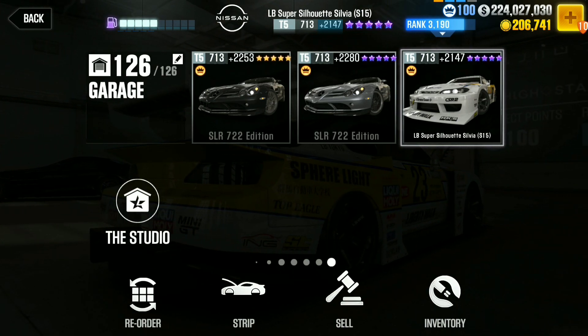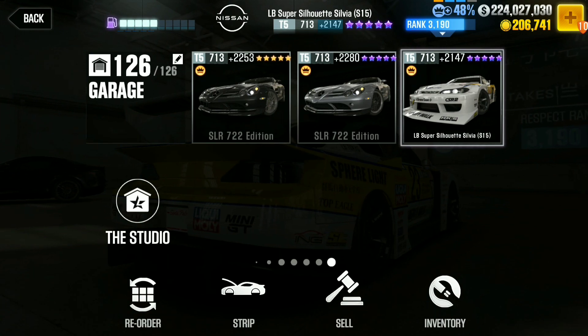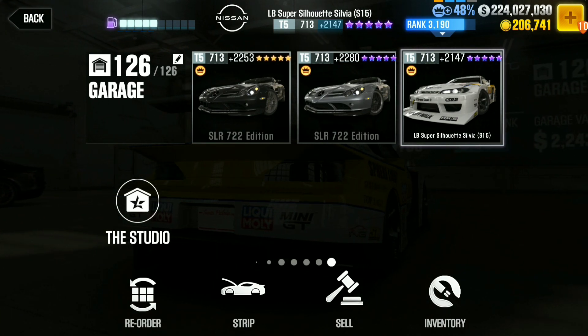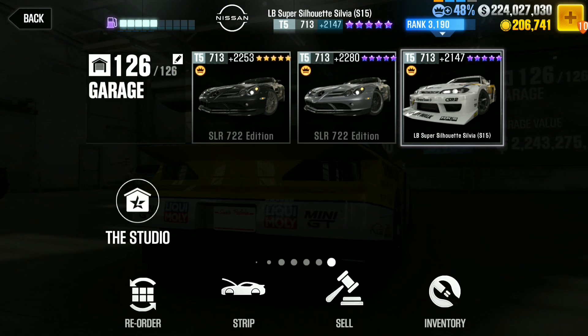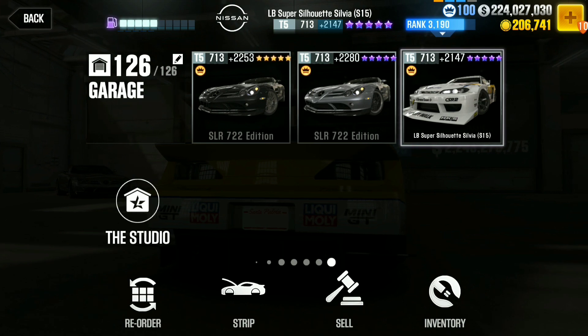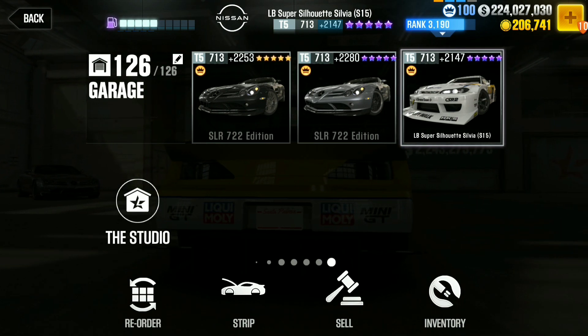There's also the LB Silhouette Sylvia — I don't know exactly what it's for, but it's a sweet looking car. I'm going to show you guys the dino times for the three cars and I'll be on my way. This has been your boy AzureSpeed — I hope you guys enjoyed this quick short video. Peace!